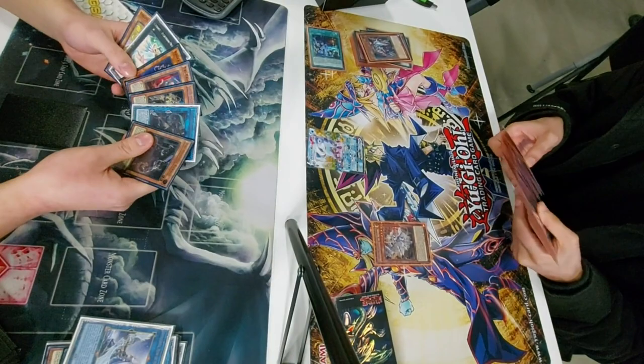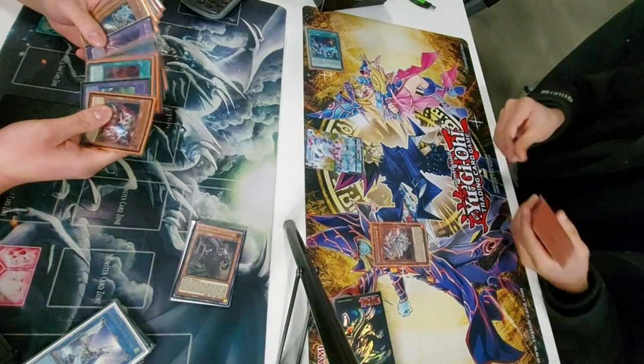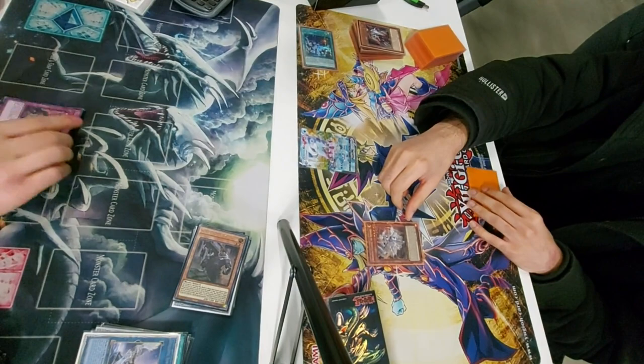He normal summons Ecclesia and is able to search a Fleur. He can't go for Maximus because he knows I have a Revolt — I'd just Revolt as soon as he summons it. Grabbing a Fleur at the very least gives some form of interruption, but at this point there isn't really much he can do. He goes Battle Phase, I activate Revolt, and that's just so much advantage for me. I'm able to refill my graveyard, grab a Nerval Surge, and dodge the Fleur by summoning Shurag in the Battle Phase, which gets rid of his Ecclesia.